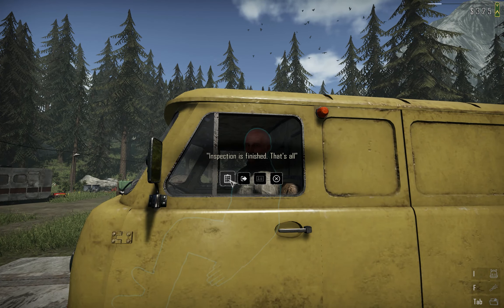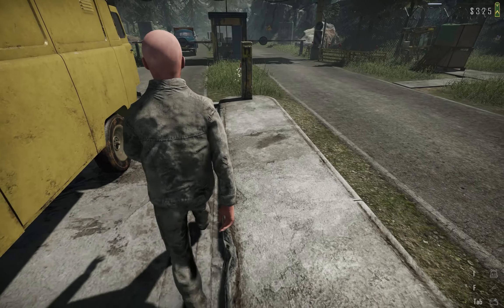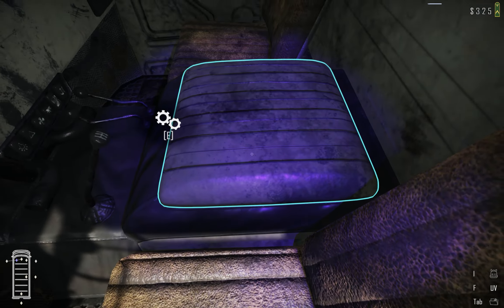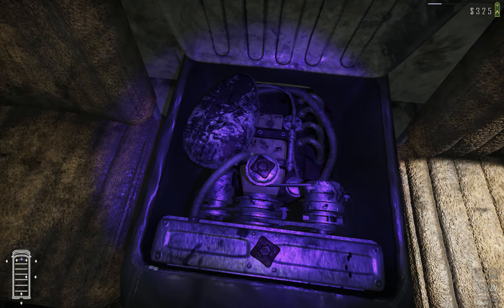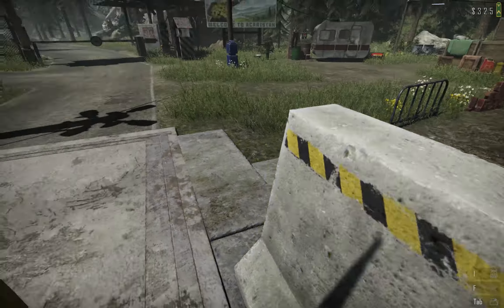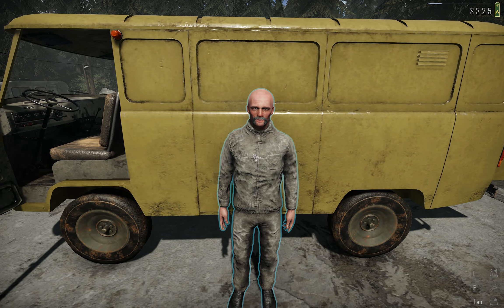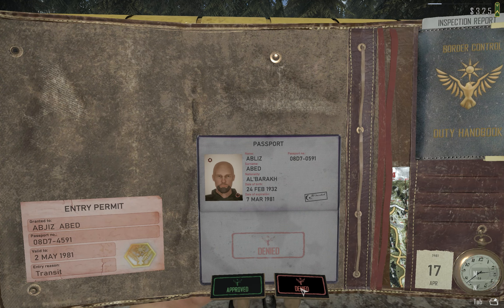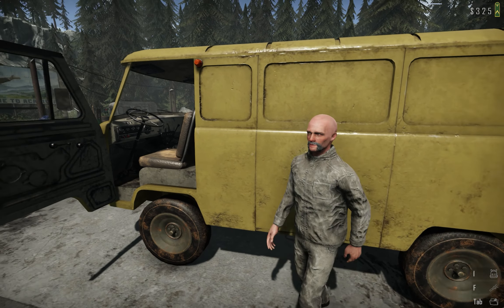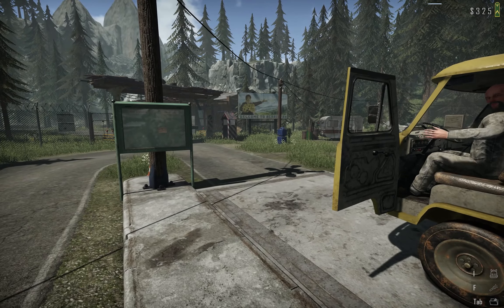Apart from that, sir, please step out of the vehicle. I'll do a quick inspection — let's not make this difficult. There's nothing suspicious in the vehicle. Here is the decision: you are denied from entering. What a day, sir. Just quickly make a U-turn and leave this place.